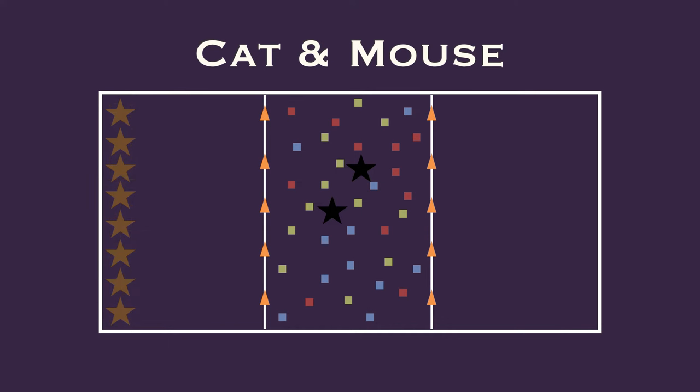The mice's goal is to try and make it across each round to the other side. But they also have to pick up a piece of cheese — that's the bean bag — before they get across. If they get to the other side without a bean bag, they are not eliminated; they become a cat.